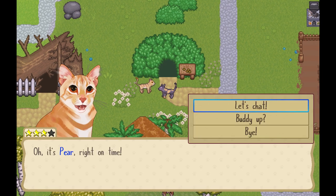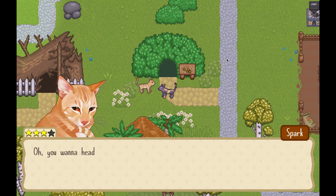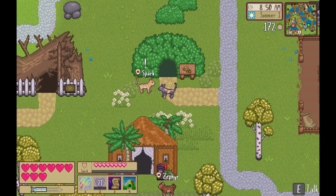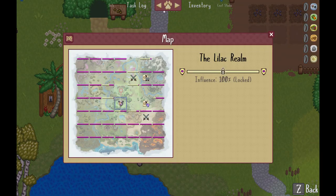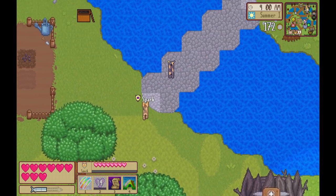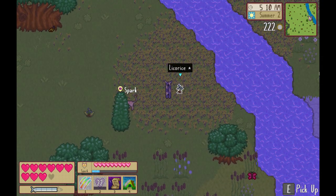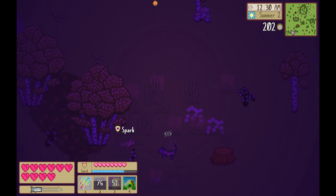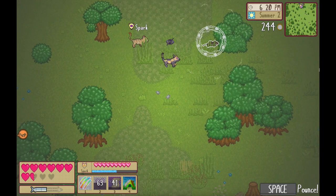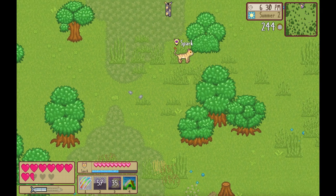I also did a bunch of exploring with the new buddy up system, where you can ask any cat you've got a 3-star or higher friendship with to follow you around. I've only asked Spark so far, as I'm close to them due to trying to romance them. But it looks like every cat has different skills and abilities to help you on your adventure, and can even level up — and any cat also includes your kittens, as you'll see later. I really liked traveling around with Spark. They could pick up herbs for me, help fight void cats, and even hunt. I liked that your buddy gives you a few seconds if you want to try to catch a certain piece of prey instead of them, making for a less frustrating experience, especially with legendary prey.